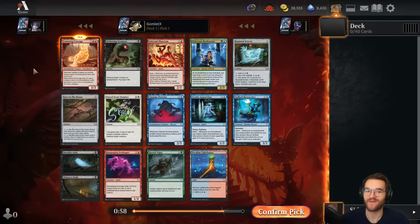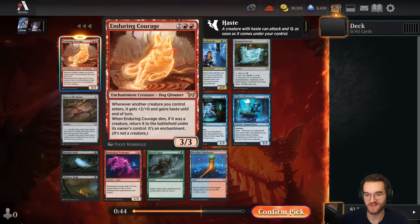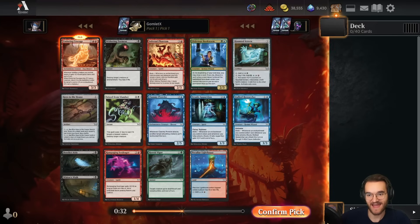Hey everybody, it's Gomlinx, and welcome back to some more Magic Arena. Today we're going to be playing another premiere draft of Duskmourn: House of Horror. Without further ado, let's get into pack one, pick one. This is a really sweet pack — there's three super viable options. We have Enduring Courage, great for any aggressive red deck, which is certainly up my alley in most formats. It's also really reasonable to take the excellent mono-colored removal spell Withering Torment.